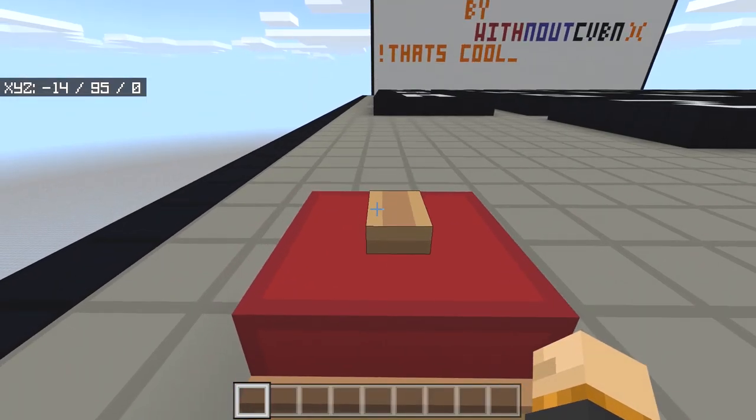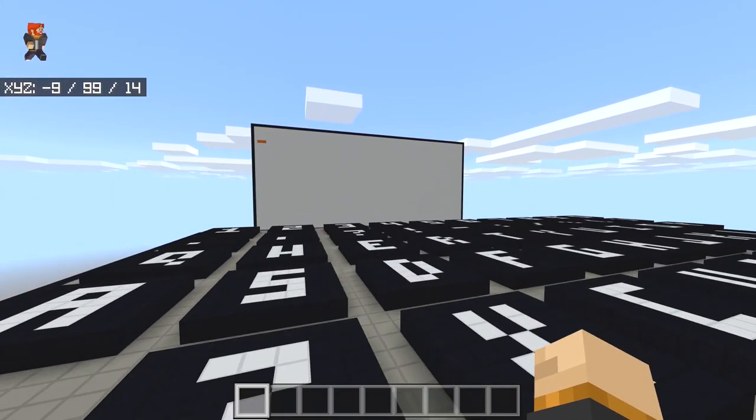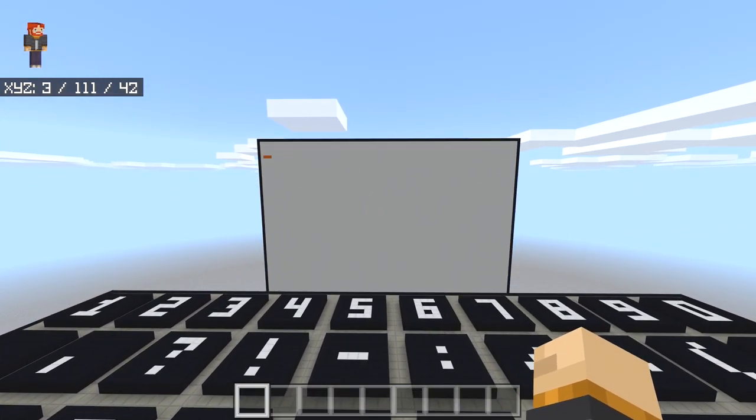If you want to reset the screen at any time, you can just press the reset button and it's going to clear everything on that screen. So you can literally go ahead and type out whatever you want, and that's actually just really cool.